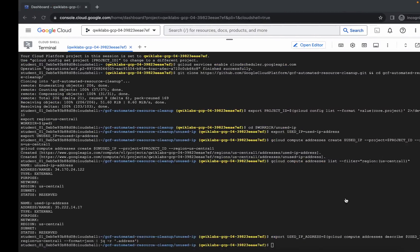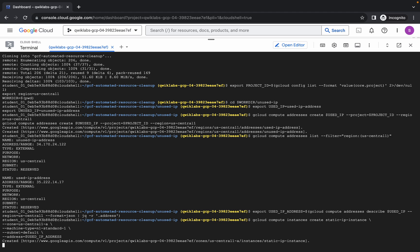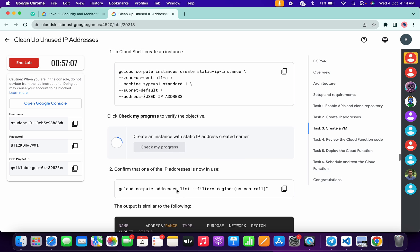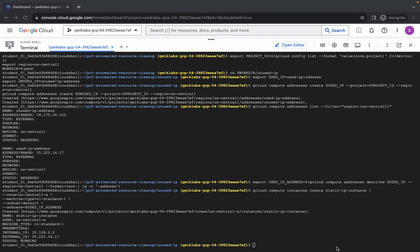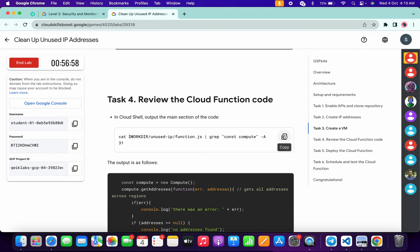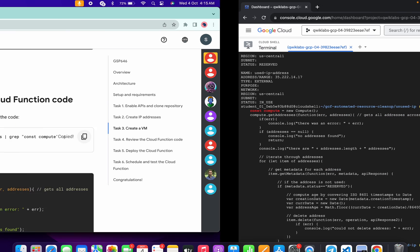Now scroll down, copy the third command, come back, paste and hit enter. It's done. Come back and click 'Check my progress' for task number three — you will get a score without any issue. Now copy this command, come back, paste and hit enter. Then scroll down and from task number four, copy this command, come back, paste and hit enter. Wait for a second and it's done.